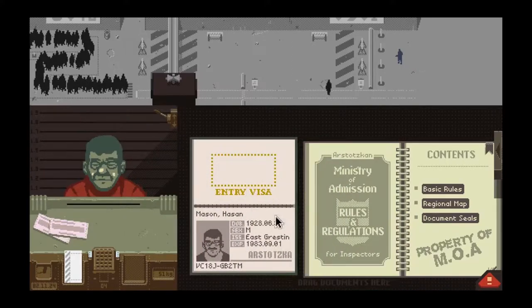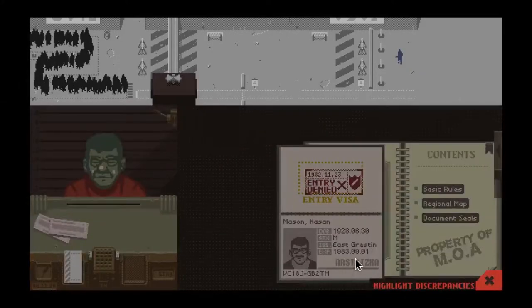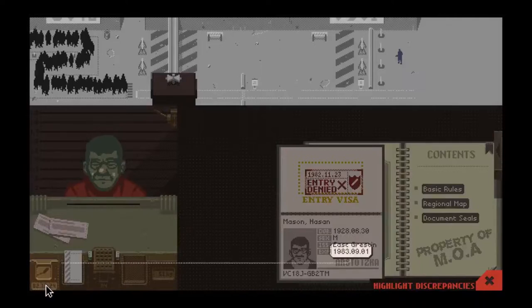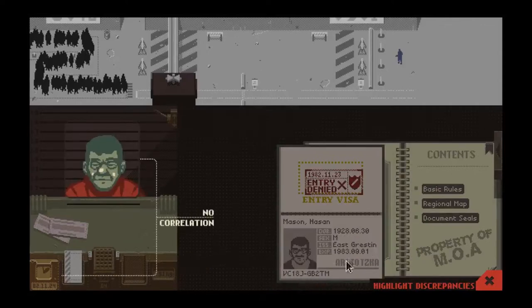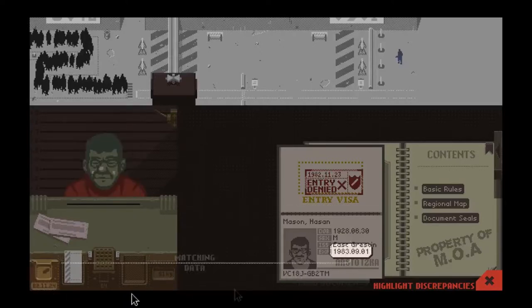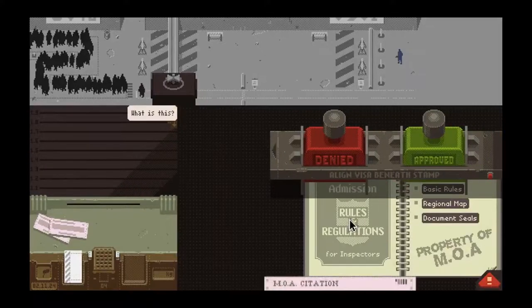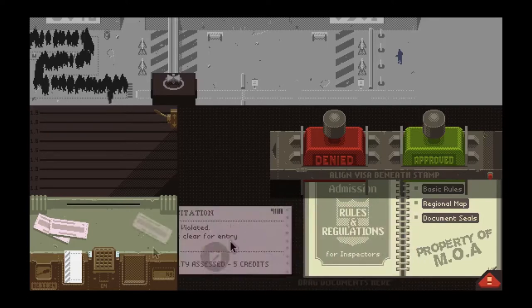Stratzka, East Greston, East Greston. Expires the 83rd — so this guy's expired. We're going to decline him. This date system still confuses me. It's November 24th, 82, and I sent him away. This takes a little bit of getting used to.